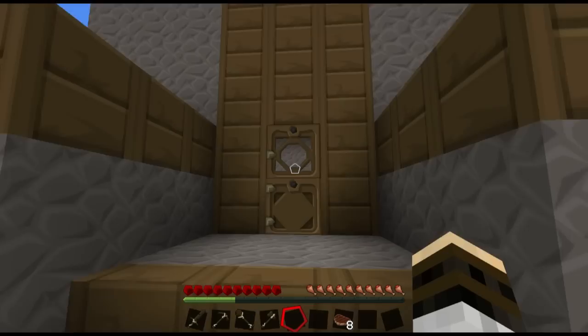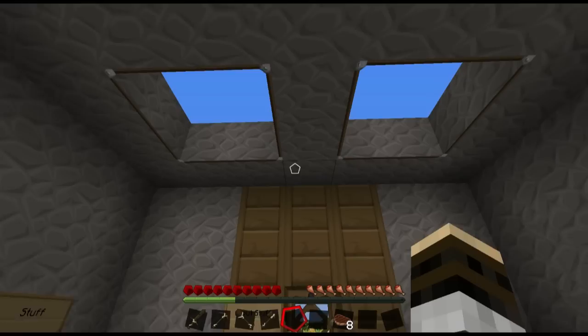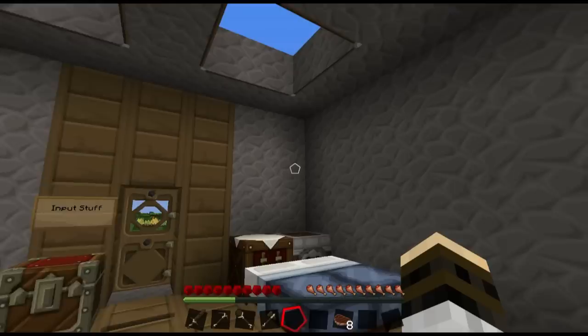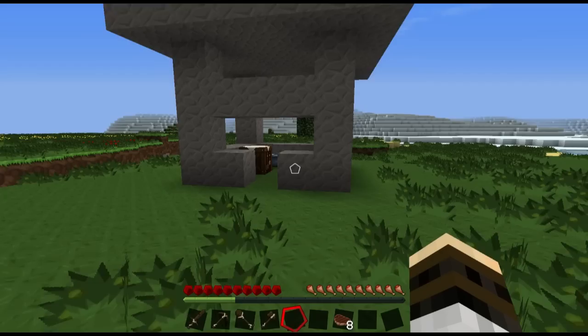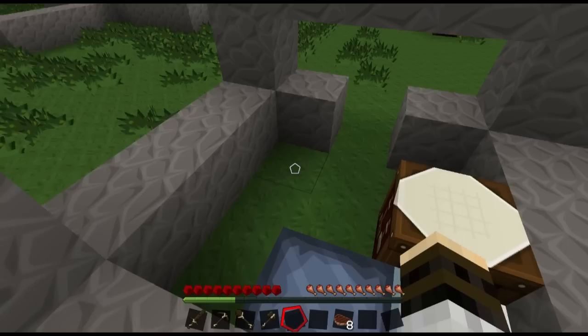Another thing we should try and keep common about all our designs is some sort of natural light. I know some people prefer building caves or underground, but I really recommend building on the surface where you can put skylights in. I don't usually use this kind of structure for the skylight — I did it for simplicity's sake — but some sort of natural light to work in. I don't need any torches in here to have it function.